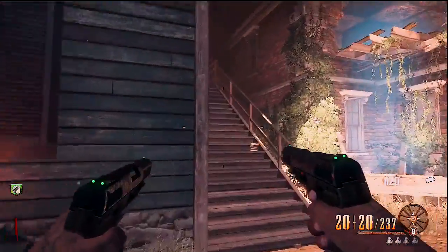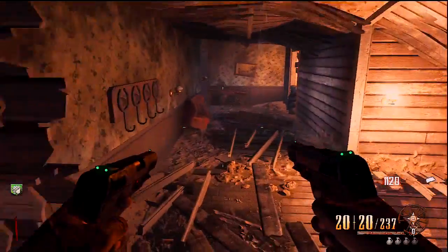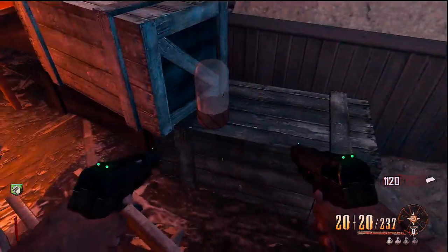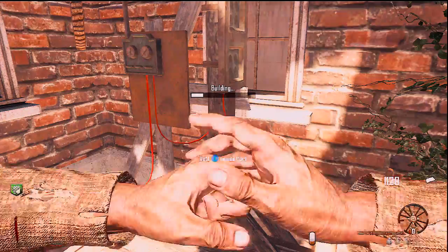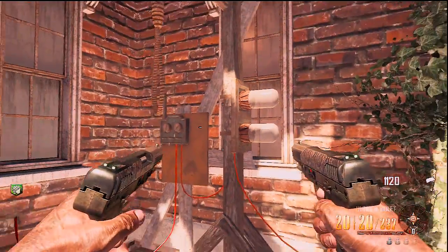Hey guys, this is 2pro for you games, and in this video I'm going to be showing you all the buildable part locations for the Easter egg — both Maxis's buildable and Richtofen's. The first one is Maxis's, and the first part is up by the box. It's right in the building where you free Leroy on the second floor, and you can go over here and build that first part on there.